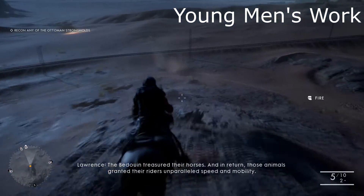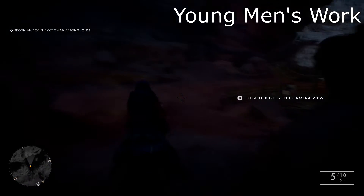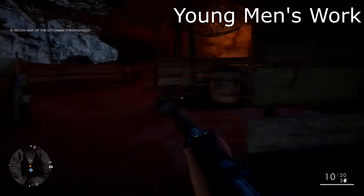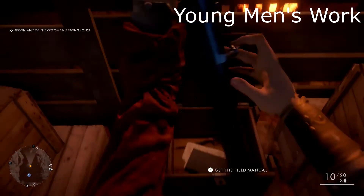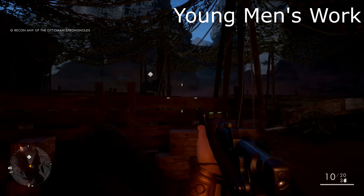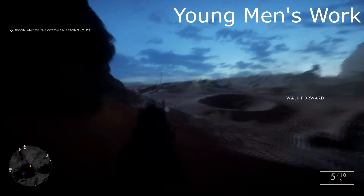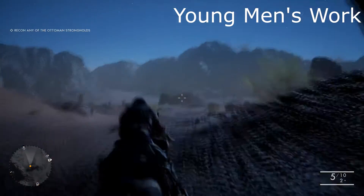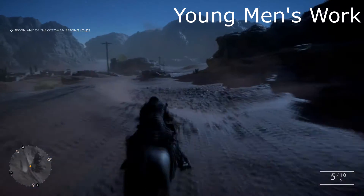We are now starting on Young Man's Work. We have just spawned, so we're heading down this hill to the immediate right and heading into this area over here, which looks like a horse stable. We're going to head to the third horse stable area, and inside of it will be our first book. Do note that Young Man's Work is by far the largest map in the game, and therefore it may take you a bit of time to traverse on foot and on horse.